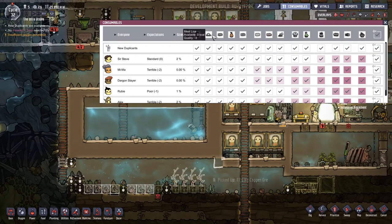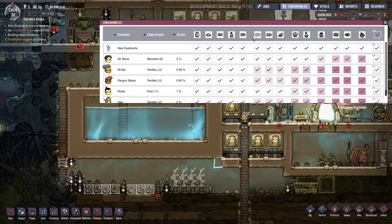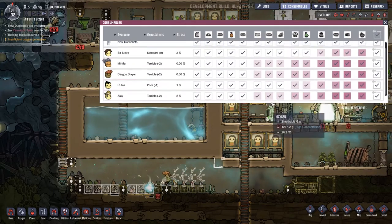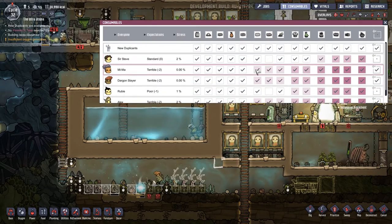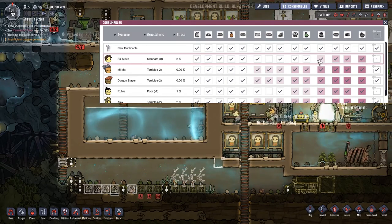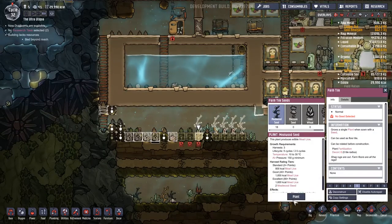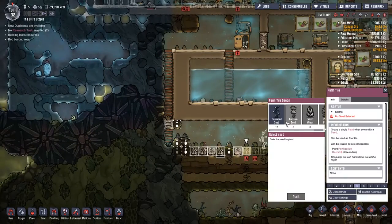If we have a look at the consumables up here - mill lice is quality minus three. Not the best. But lice loaf - look at this - quality minus two. Mima and Dragonslayer are totally up for it, even Alex. Let's turn Ruby and Sir Steve off lice loaf - they want finer things. Gristleberry! I think I know where we can get some gristleberry from, so let's turn that off. Gristleberry can be made in this. I said I was going to wait around for everything to get done - I've in no way actually done that.